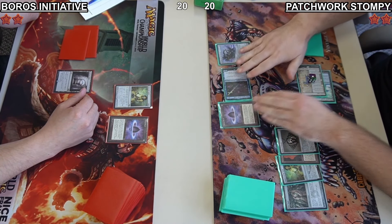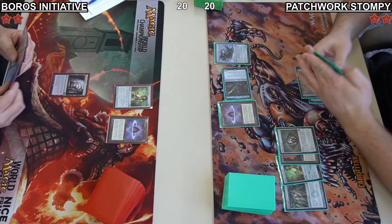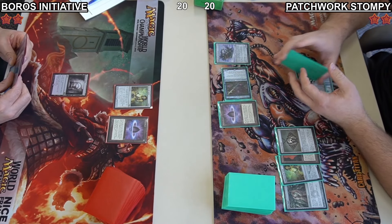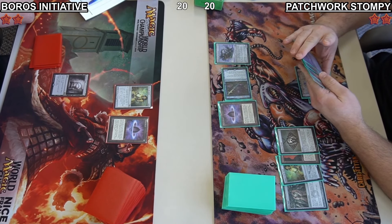We're going to see that Patchwork come straight out. Next turn, if there's nothing in Jacob's hand that he wants to cast, he can cast a Chalice of his own just to increase the damage of Patchwork Automaton. It does gain +1/+1 counters every time you cast an artifact — that is where its strength lies.